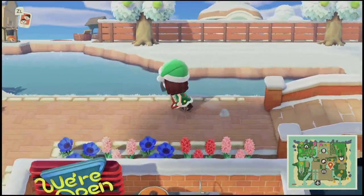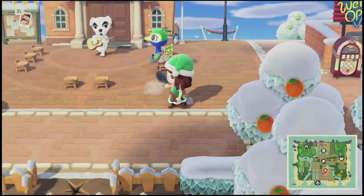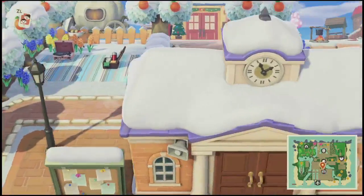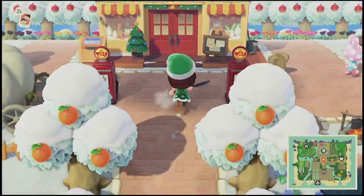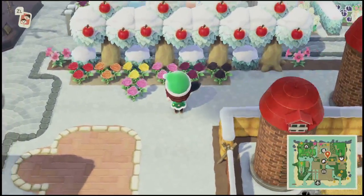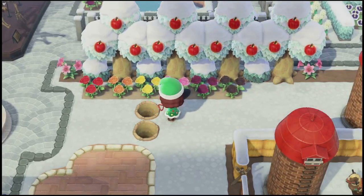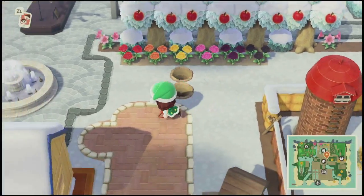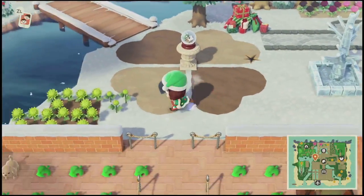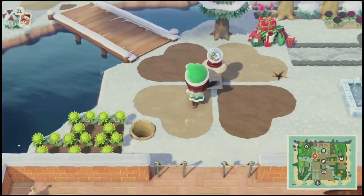That pretty much covers it. I was not anticipating it to go so quickly, but that is it. Moving a campsite villager into your island is easy peasy lemon squeezy. If you have luck like I do where they already picked the villager that you wanted to move out, it could take five minutes. I've had it take longer than that before in the past, so it really just depends on your luck.